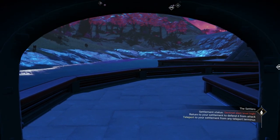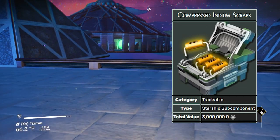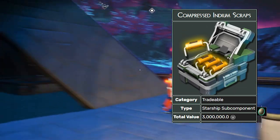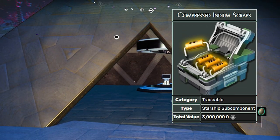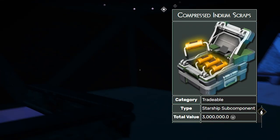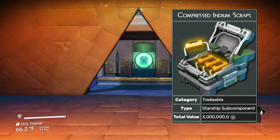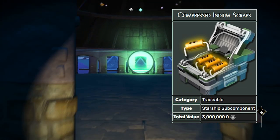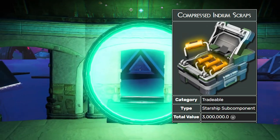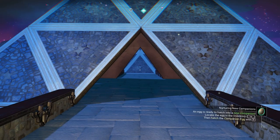The first thing we're going to talk about is compressed indium scraps. These sell for three million units a piece. You get them from scrapping ships, and generally it needs to be a pretty good ship — like a full S-class or an exotic ship. When you scrap it, you'll sometimes get these compressed indium scraps in your inventory that you can then sell for three million units a pop.